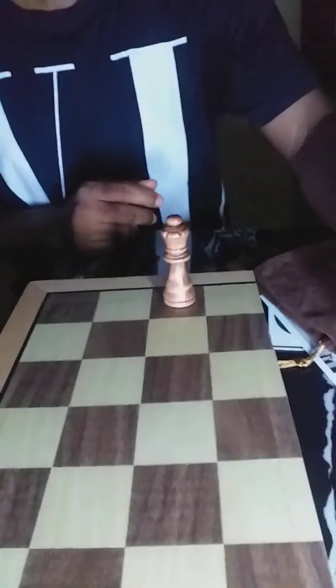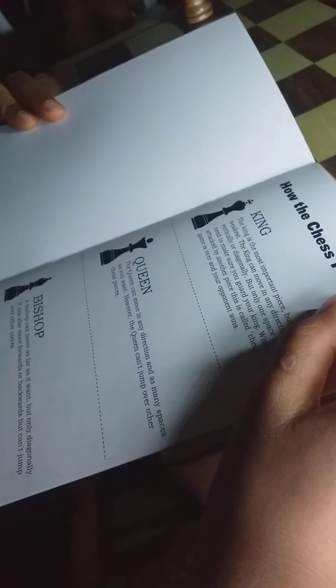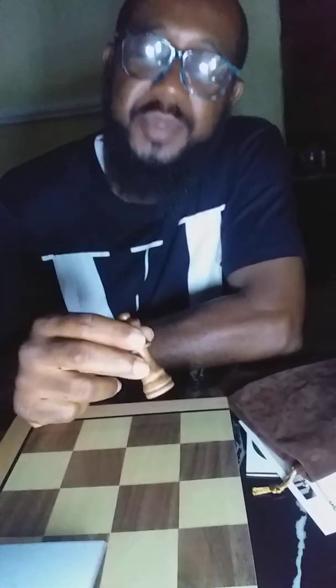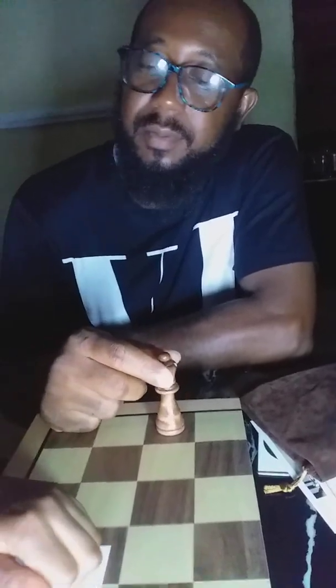The queen has a circle on it. The queen can move in any direction and as many spaces as you want. However, the queen can't jump over other chess pieces. The queen is actually the most powerful piece on the chess board because it can move any direction, any number of spaces.